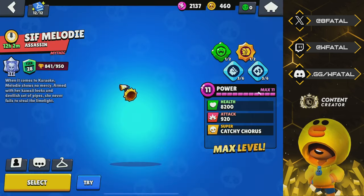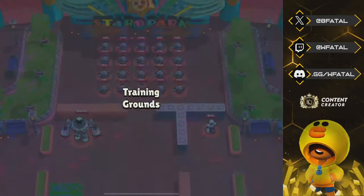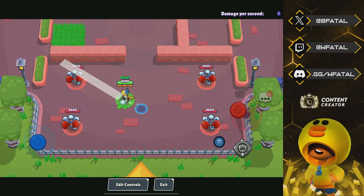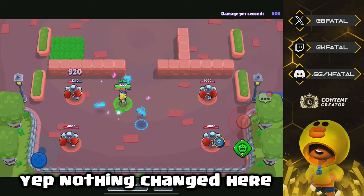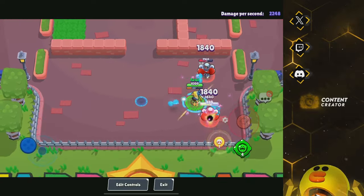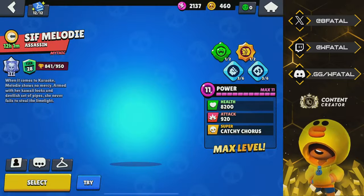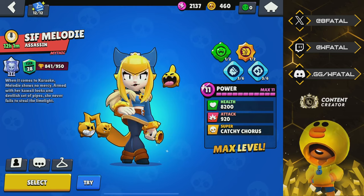I don't think she has any effects, so that's a bit unfortunate. Nothing changed here, just her skin. I am disappointed. Like, I wish — because the skin in-game has gold notes — I wish they would have just made the notes gold around her.